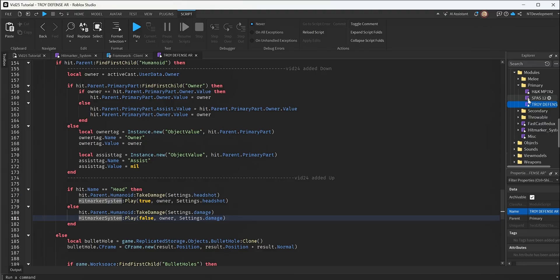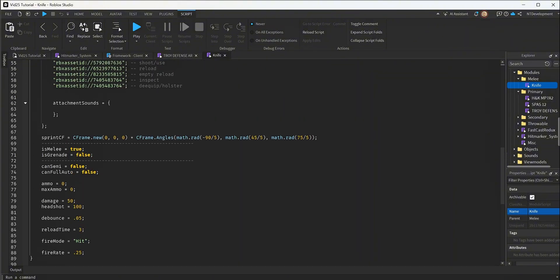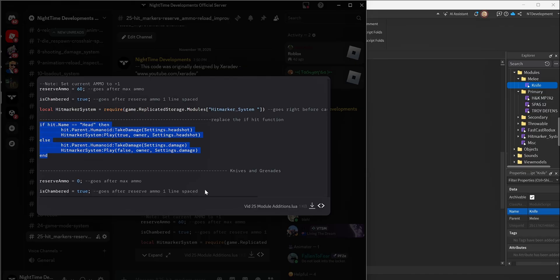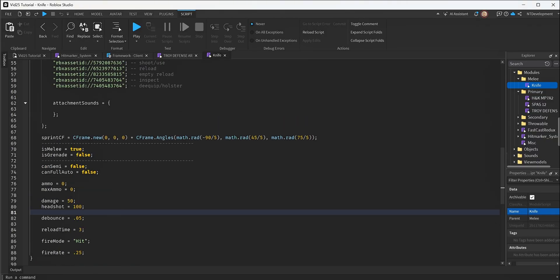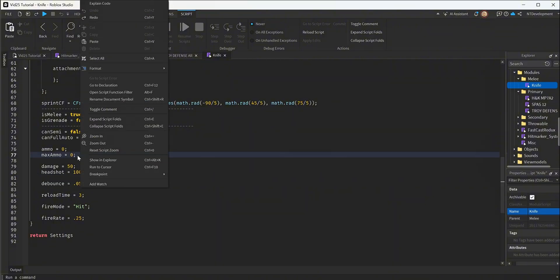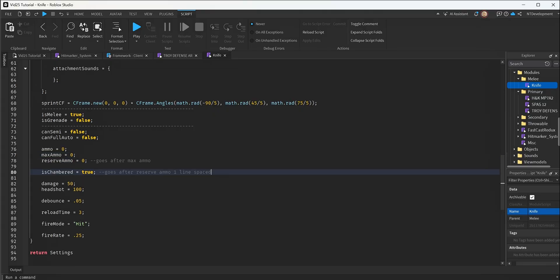Now I'll quickly demonstrate it on knives, since knives and grenades work the same way. Since they don't have a raycast shoot, they won't do hit markers, so we don't need that part. They're basically one-shot. The lines you need to copy are the settings lines — copy those two lines and they go almost into the same spot as on guns. Find wherever it says ammo and max ammo; right after max ammo, click enter and paste in those two lines, and this will work.